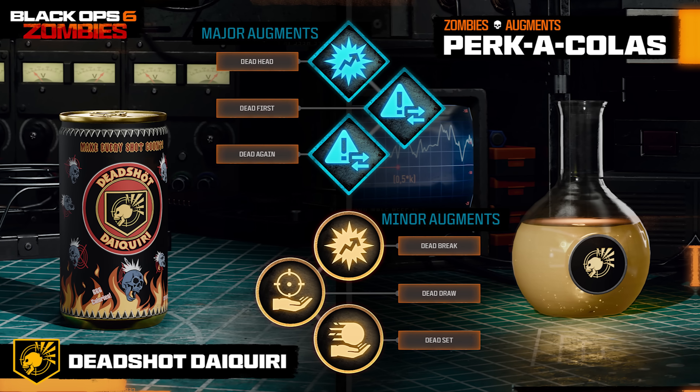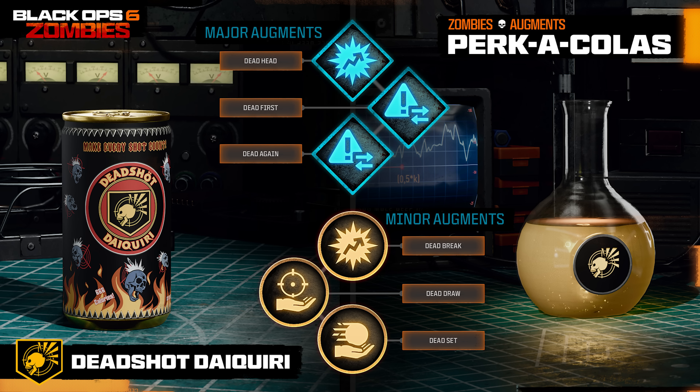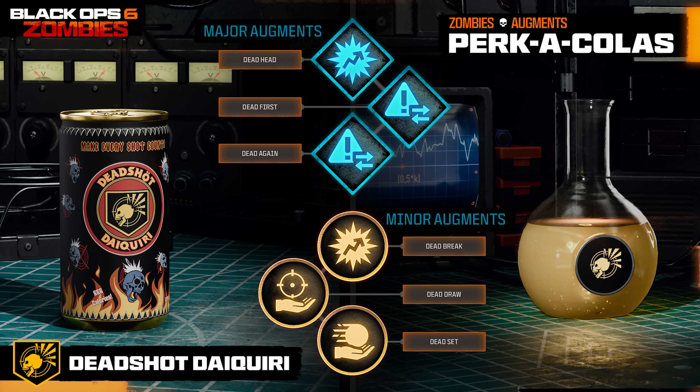For Deadshot Daiquiri, the major augments are Dead Head, which further increases critical damage; Dead First, where you deal double crit damage if an enemy is at full health; and Dead Again, where critical hits have a chance of adding a bullet to your magazine. In theory, all three are incredibly powerful, but Dead Again sounds extremely lucrative, reducing the amount of times you'd need to reload. Dead First dealing double critical damage on enemies at full health almost sounds like Treyarch are slightly adding in a double tap effect — ever since Black Ops 4 Zombies, the double tap perk has been completely removed.